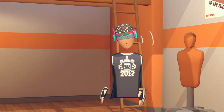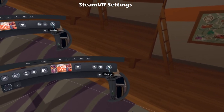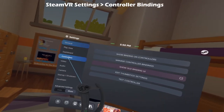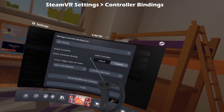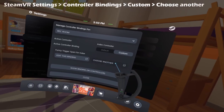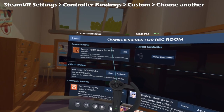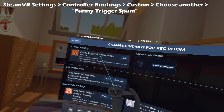So let me show you what you're going to have to do. First, open up your SteamVR home, then go to Settings. Click Controllers, then Manage Controller Bindings. From here, turn it to Custom. Then hit Choose Another Binding and let it load. You should find a binding called Funny Trigger Spam for Index.